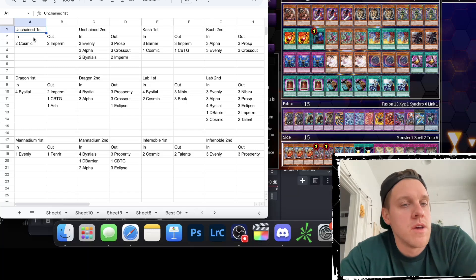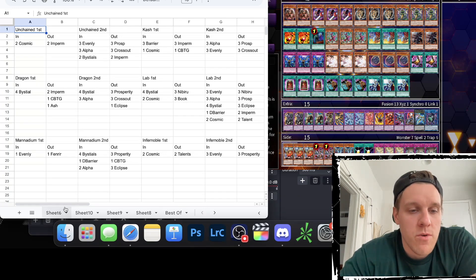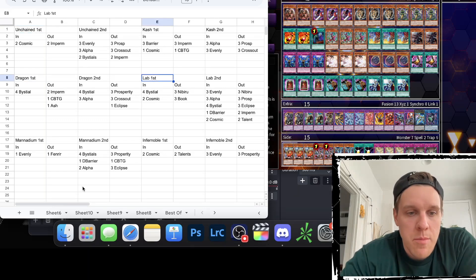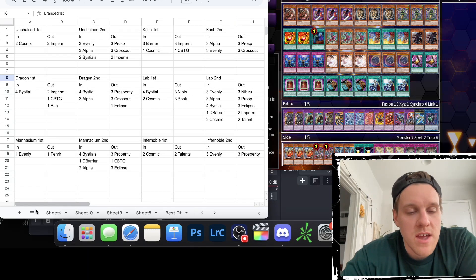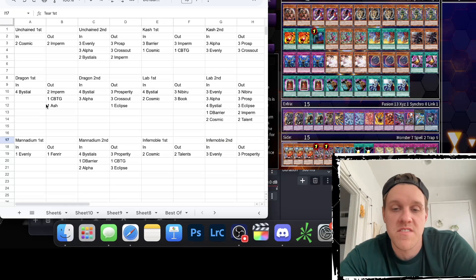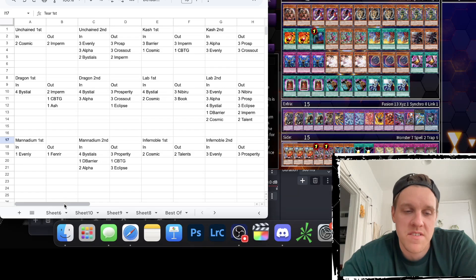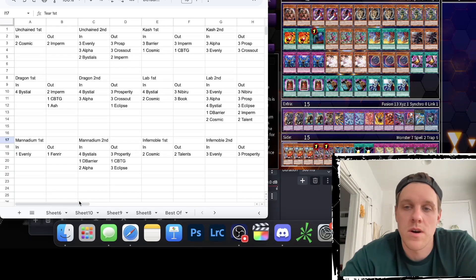I'm going to go through each matchup and talk about what I was planning to side in going first and going second. The decks I prepared for were Unchained, Cashtira, Purrely, Dragon Link, Labyrinth, and Branded. Then things I didn't formally prepare for but added after the fact were Mannadium, Infernoble, and Tiar, because I actually played against those in the tournament.